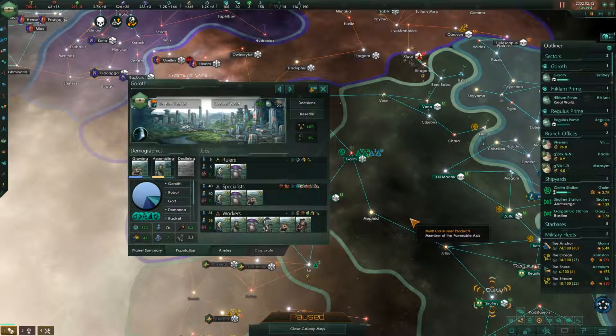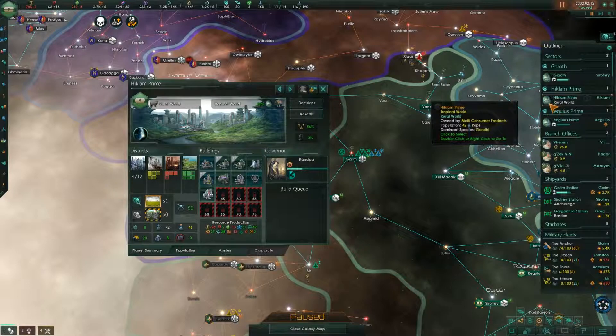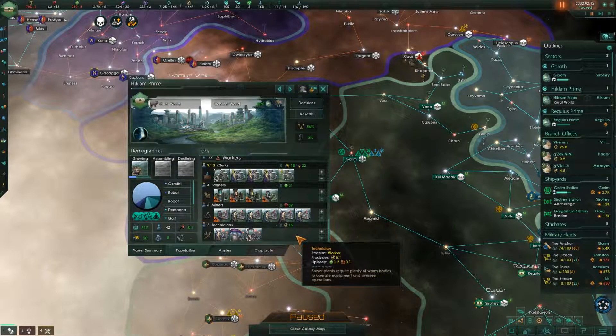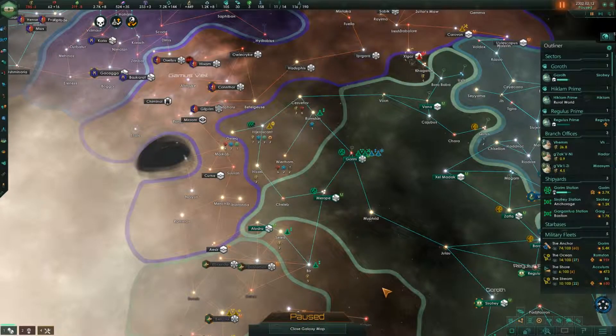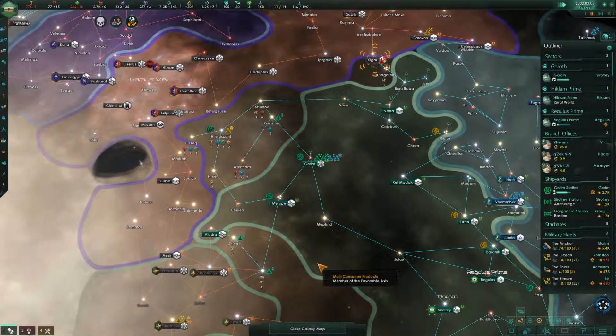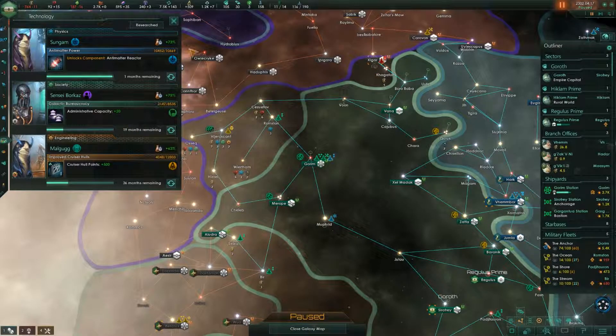It's just a problem on one of our planets. I could also move population if I wanted to, but I kind of don't want to. I could do things to get energy credits up, but I think I just made that situation worse. These guys are continuing to expand. Now the admin cap thing will help a little bit. Upscaling complete. The question is, can I wait the almost 20 months it will take for that technology? We'll be out of money by then.